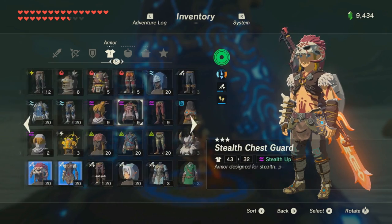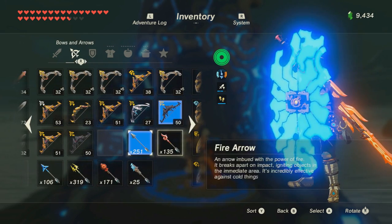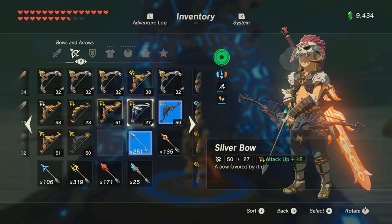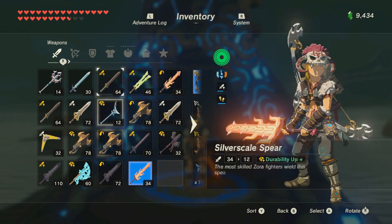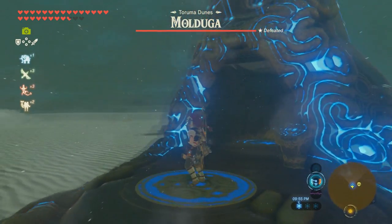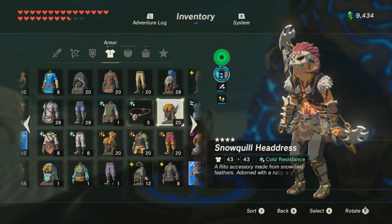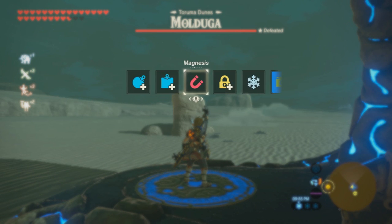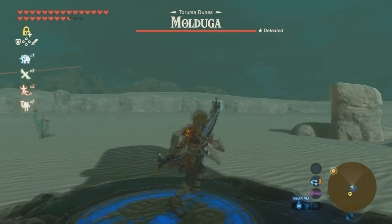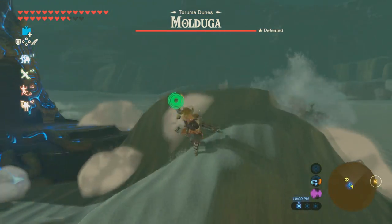I recommend that you have the Sand Boots. I do have Sand Boots and a Barbarian Max chest armor, so it gives me a little bit more attack. I recommend the Line of Bow — if you don't have the Line of Bow, any bow in general. At night it's going to be cold, so make sure you have cold-resistant gear and heat-resistant gear if you're going to be in this desert. The runes you'd be using are Stasis and the Remote Bomb.